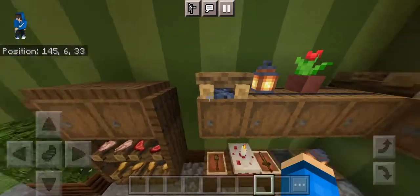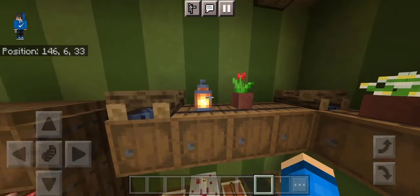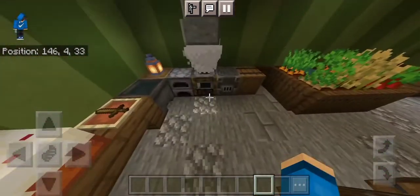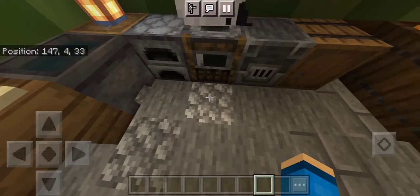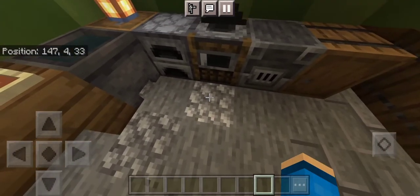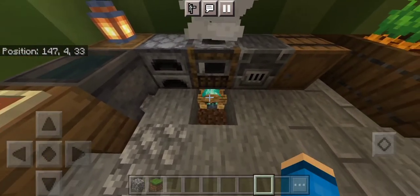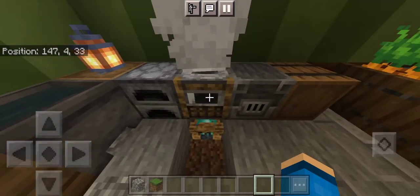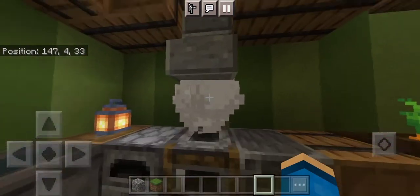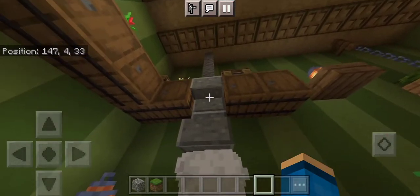We have some barrels to store utensils. On top we have an extinguished campfire to give a nice effect of wood. Then we have some flowerpots and a chimney. If you're wondering how the smoke comes, underneath here there is a lit campfire. So if you place it below the furnace slash smoker, it creates a nice effect and it just goes away by itself, so it looks like it's draining into the chimney. That's a cool effect.